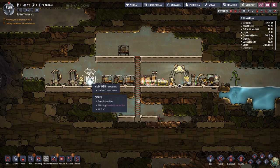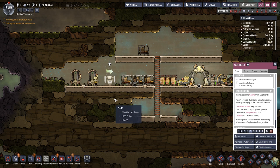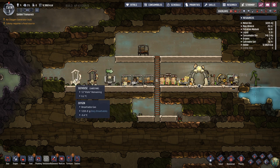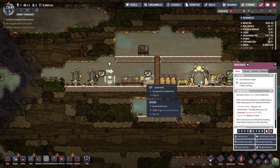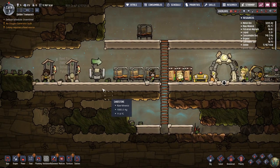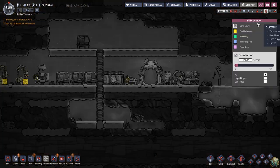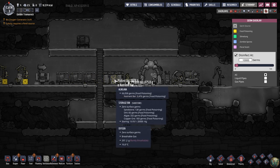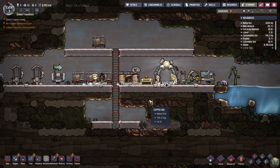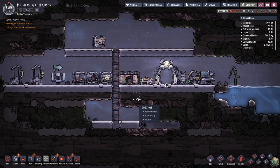That causes germs. With the germ overlay you can see Future Boy and now Alnalana are covered in food poisoning germs. So they'll get sick from eating food that they touch after using the bathroom. Let's put some more storage bins in down here. I'm going to move these and put the microbe musher here. I want their food to be... I want them to spend the most time not on the bottom level because that's where the carbon dioxide is going to sink.